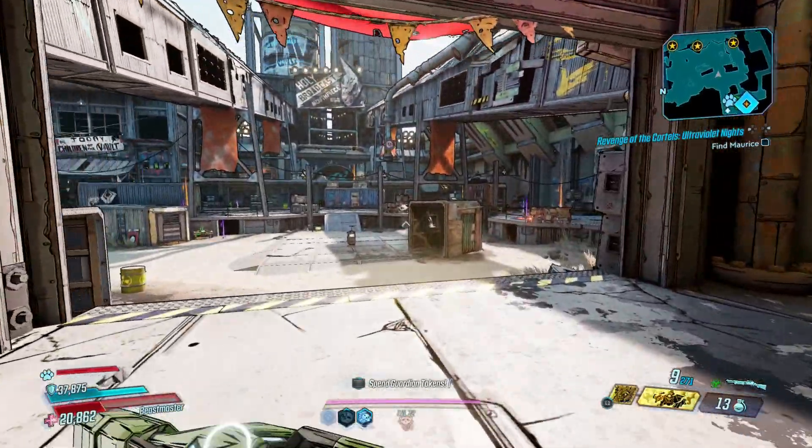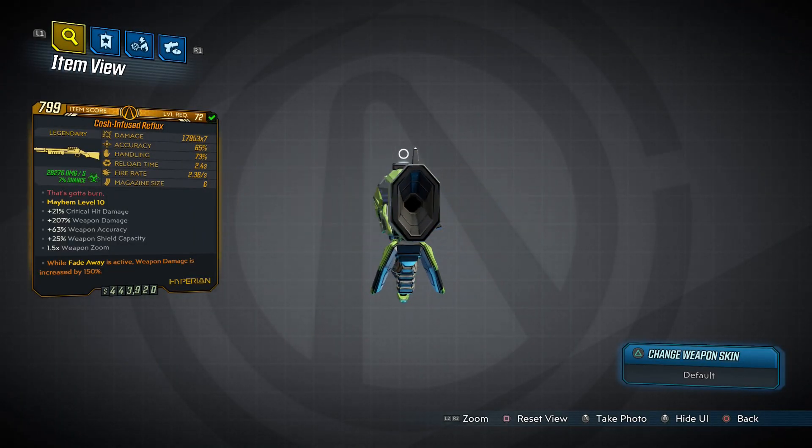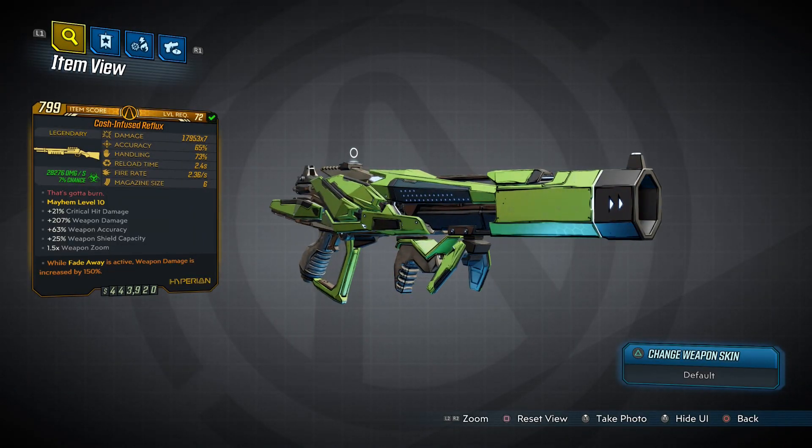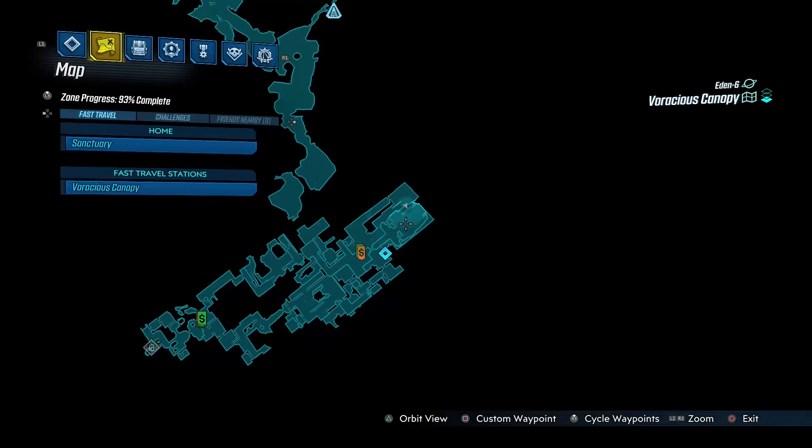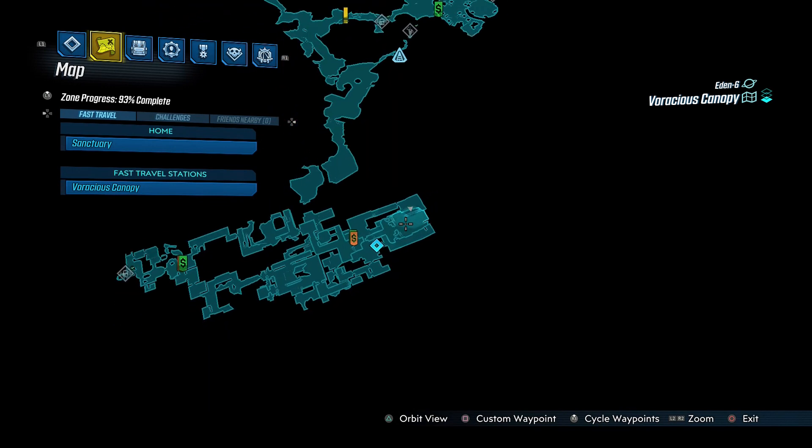Coming up next is the Reflux, a Hyperion shotgun that can only come in corrosive and has an increased chance to drop from Genevieve while on Mayhem 6 or higher, which you fight around here in Voracious Canopy.